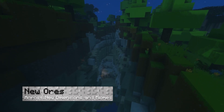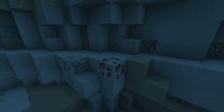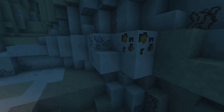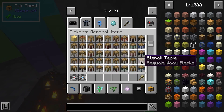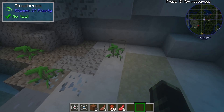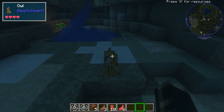There's also a ton of new ores across a variety of dimensions and depths, and these are going to have a ton of different uses across different mods — such as copper for wires or runium for runes. Caves are also different, featuring blocks like crystals to further build upon the aesthetics.